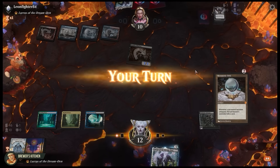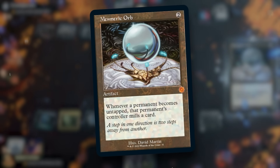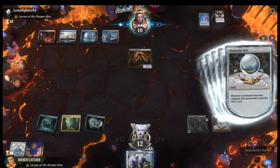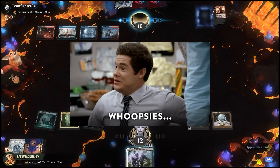Now we can just tutor for — oh, never mind. We just draw it: Mesmeric Orb. Whenever a permanent becomes untapped, that permanent's controller mills a card. Pass the turn. They untap five permanents and... that is GG. Man, they really didn't need to use the talisman here. F's in chat for the greed.